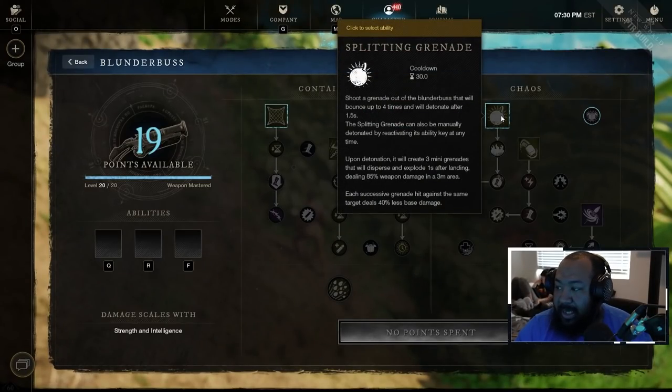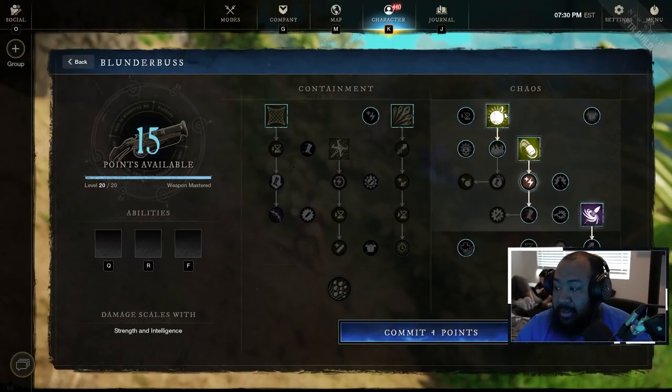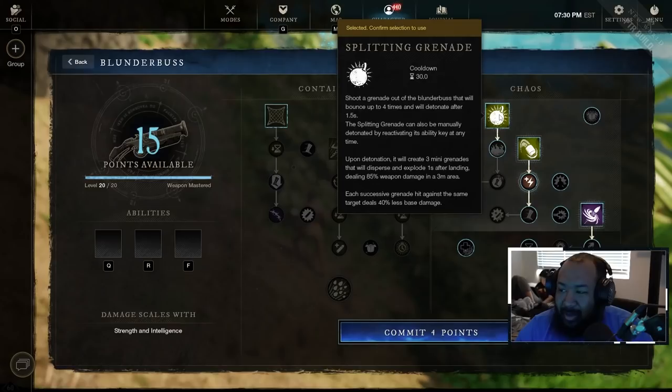Moving into the Chaos tree, we have Splitting Grenade, Mortar Charge, and Blast Shot. Initially I thought this might be PvE only, until I started reading the abilities. Splitting Grenade shoots a grenade that bounces up to four times and detonates after 1.5 seconds — it can also be manually detonated by reactivating the ability key. Upon detonation, it creates three mini grenades that disperse and explode one second after landing, dealing 85% weapon damage in a 3-meter area.